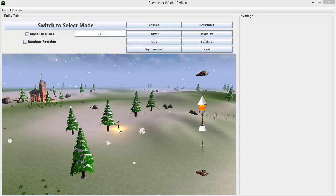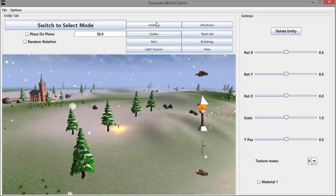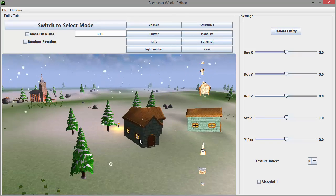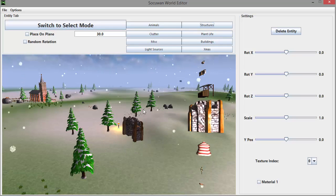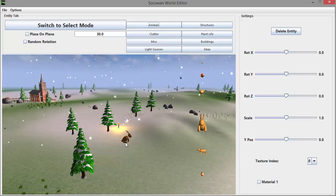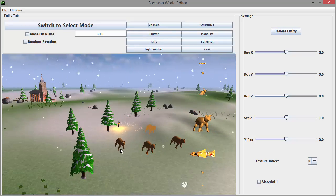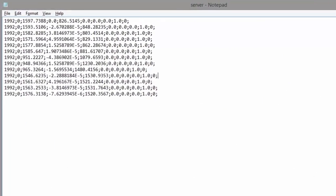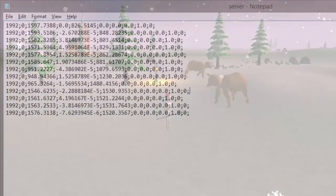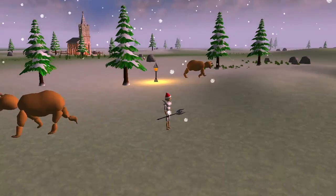Away from the animation system, I also added some new features to the world editor. Firstly, I've implemented different categories in the entities tab, making it much easier to find the entity that you want to place. Secondly, I also made it possible to place mobs into the world just like any normal entity. This generates a text file with information about the mobs, which I can then give to the server to read, allowing the server to spawn mobs in the chosen locations.